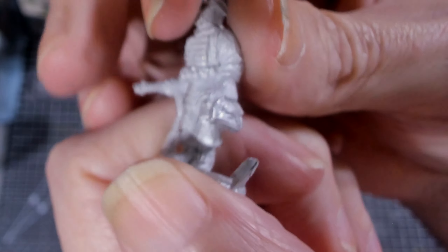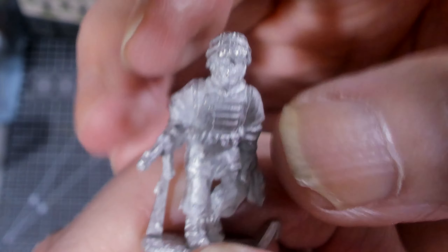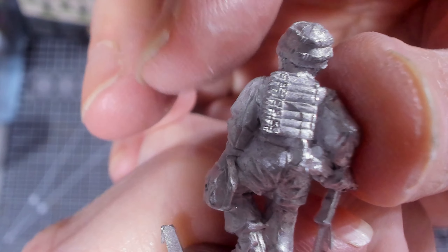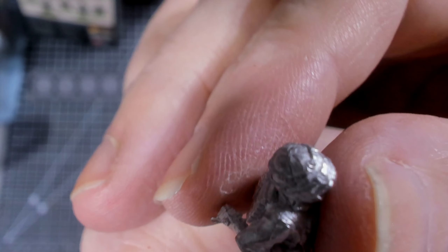Let's start off with that NCO figure. See how he's got that bag in his hand, and submachine gun ammo pouches right there on his chest. They have pouches on their back as well, so they're carrying a lot of magazines. He's got his jump smock on over his uniform and his camo cover on his helmet. These guys are going to be fun to paint.